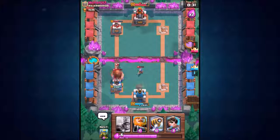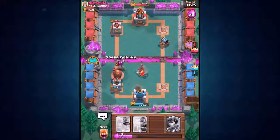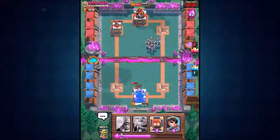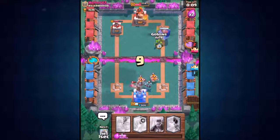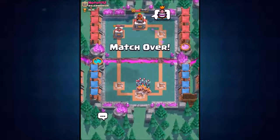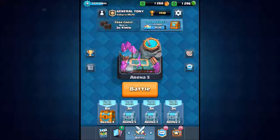He dropped in a bomber — we're going to lose our goblins. Let's gamble it, all or nothing — go for a big push. He's taking out my tower with seconds left. We lose the crown tower — we lost! That was a great game. Minus 21 trophies. That is going to be the end of the episode — I hope you enjoyed it. Leave a like, subscribe to the channel, and I'll see you very shortly. Have a great Sunday, peace out!